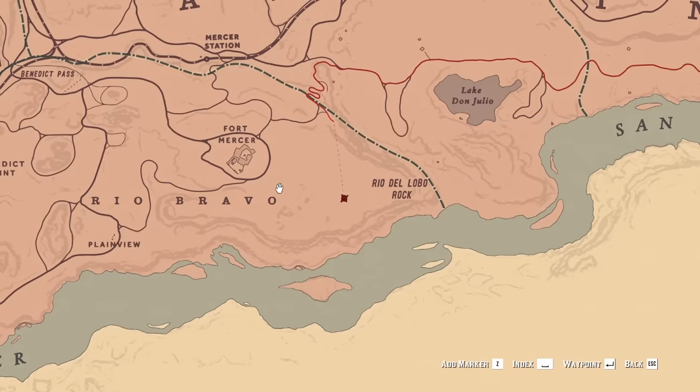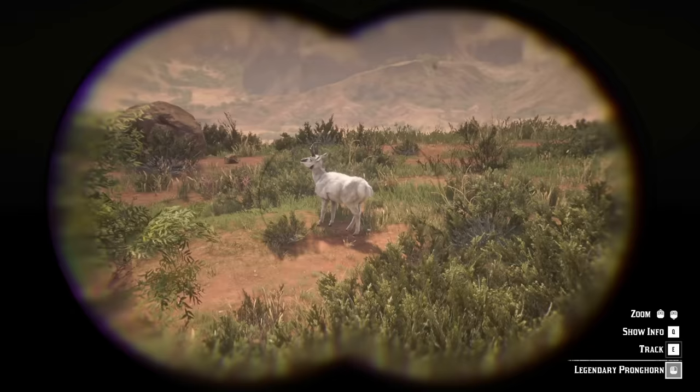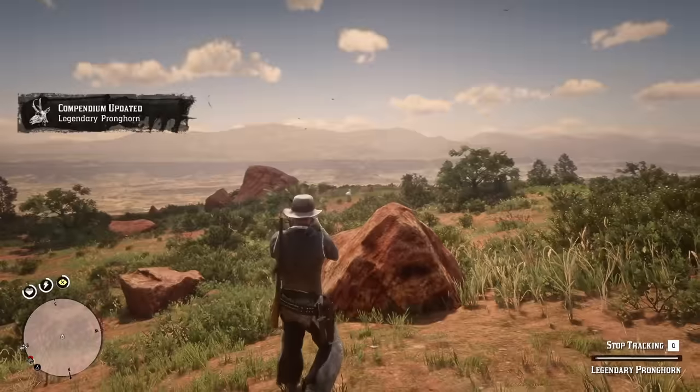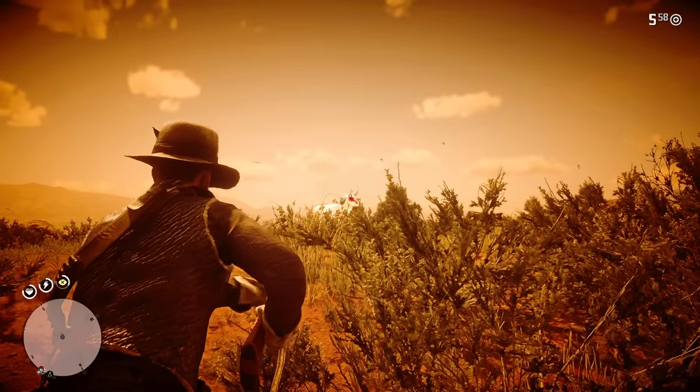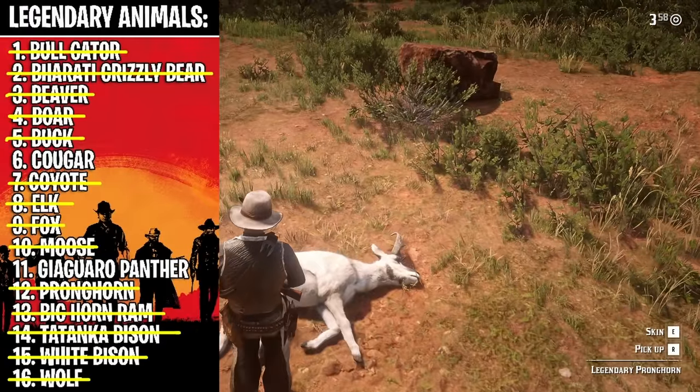Next on the list we have the pronghorn, which is kind of near Fort Mercer over here. I see it in the bushes over there — yep, there we go. Wow, that is a cool looking pronghorn. There we go — the pronghorn is down. That leaves, I think, two animals left.